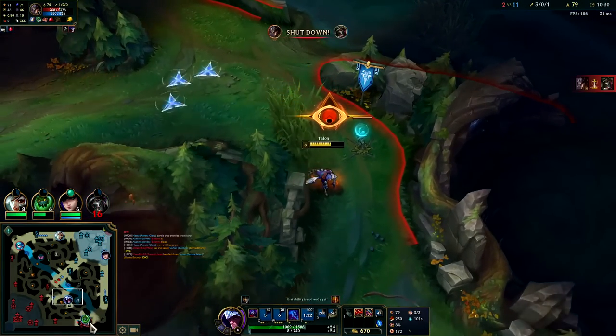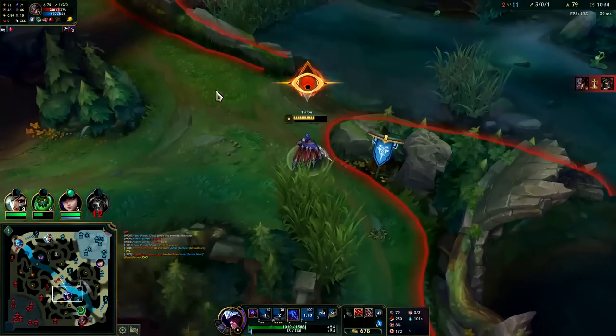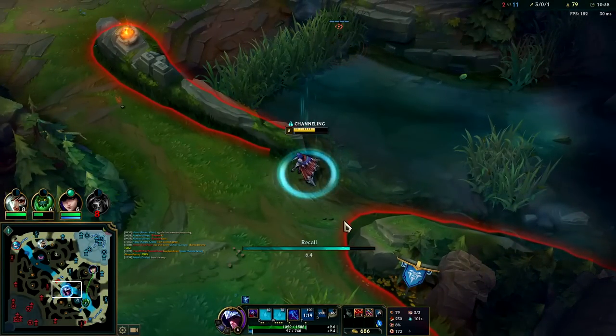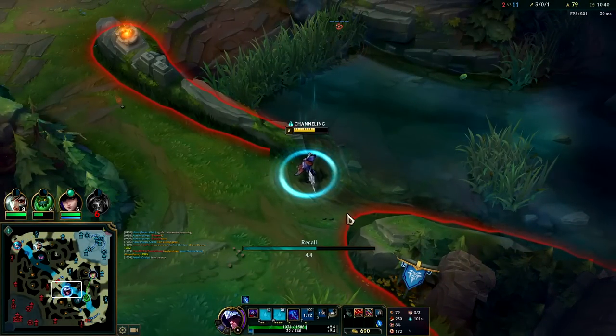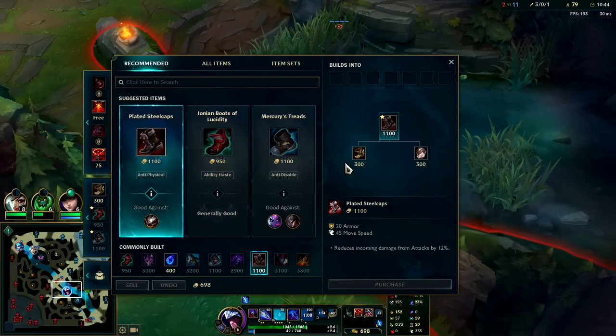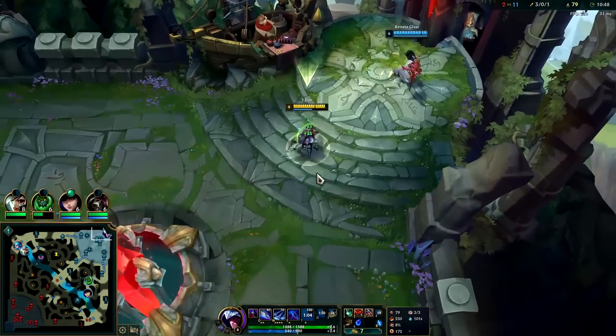Auto attack Q reset W — wasn't able to do enough. I'm also out of mana. We'll go ahead and reset, grab boots and a Tear, and we'll never run out of mana again. It'll be the perfect happy ending for Talon — I'll make a Disney movie about it.